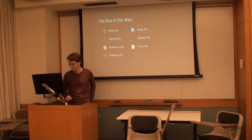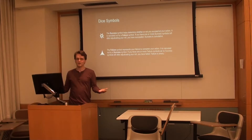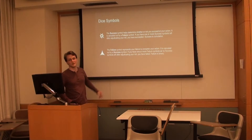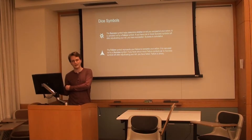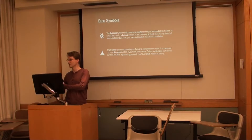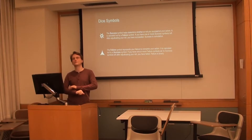Each die has symbols that are both positive and negative. Success indicates whether you succeed at your task — if you have any success symbols left over when you roll, you will succeed. However, success is cancelled out by failure. You take a number of successes and compare to failures; based on what's left after they eliminate each other, that determines how your skill check is carried out. Success is cumulative — more successes means you accomplish the task better — but failure is binary: even if you have five failure symbols, you just fail.